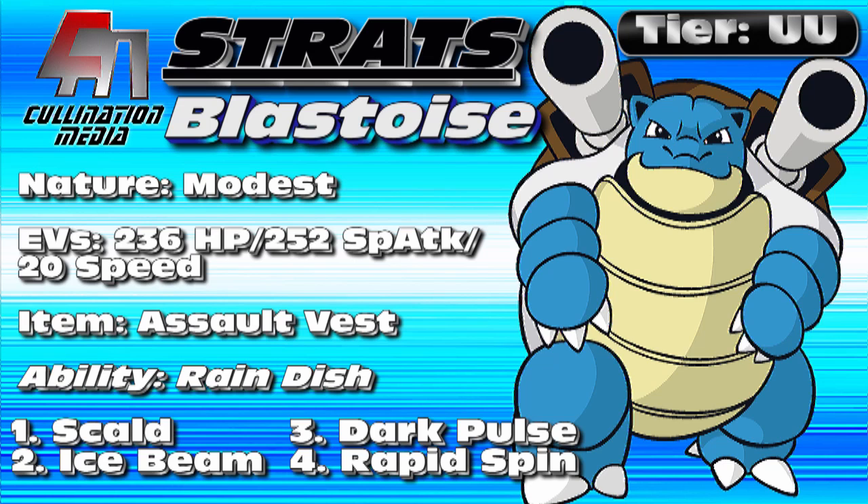Scald has 80 base power, 100% accuracy, and a 30% chance to burn, which is huge because that will patch up Blastoise's lower physical defense stats. The Assault Vest boosts special defense, so getting a burn will really stop anything trying to break Blastoise on the physical side — dragons and any physical attacker will not appreciate getting burned. Ice Beam is for Grass types. If you can predict a Grass type switching in you can nail it, and a lot of cases you can get a two-hit KO with max special attack investment and Modest nature. Ice Beam also takes care of Flying types and Dragon types, and is super effective on Ground types too.